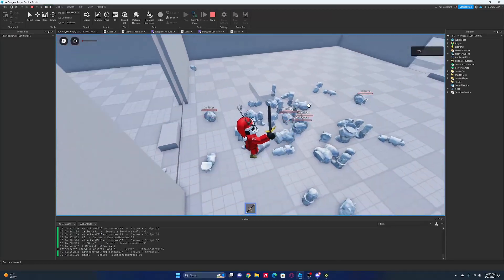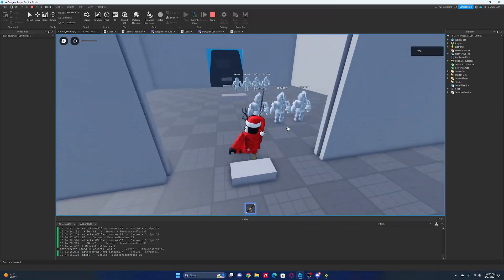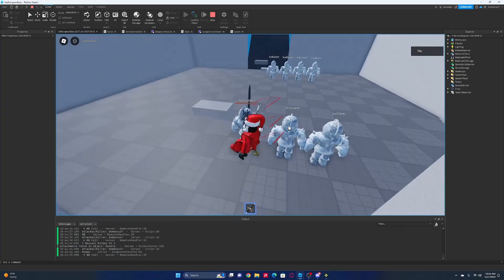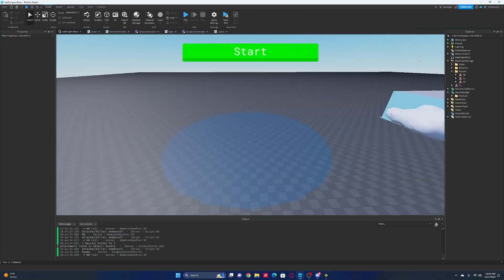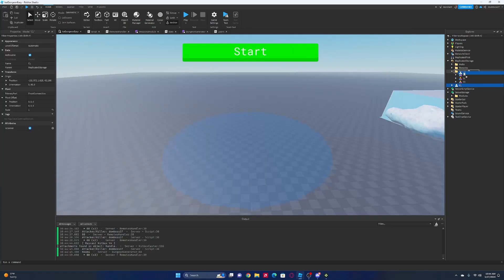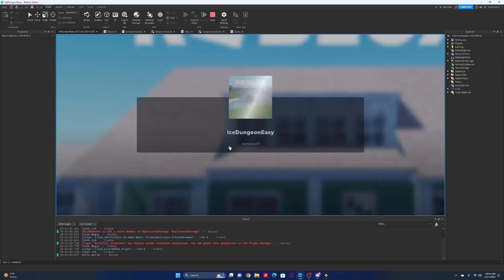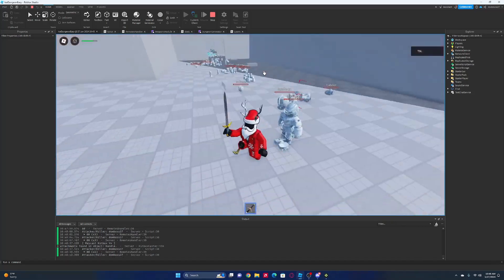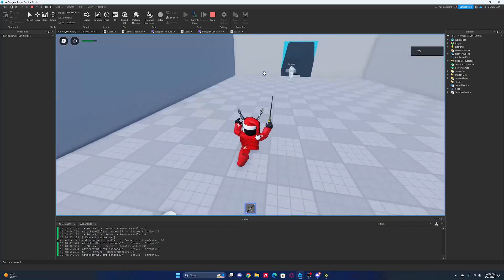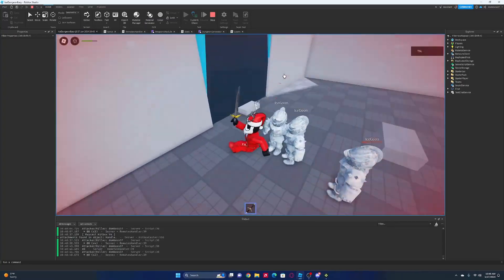I'm the last guy right here. Yeah, this one worked too. So what I want to try now is I'm just going to test it one more time with the corner room too, and just make sure that it's still working. Okay, last three guys, door's still not open.